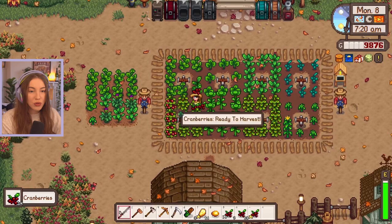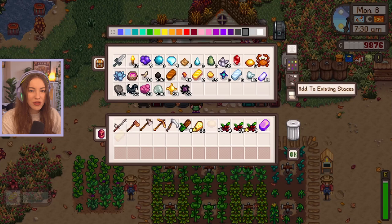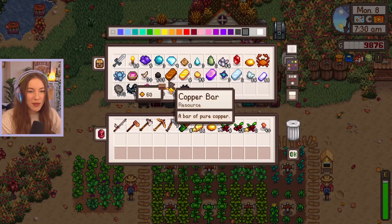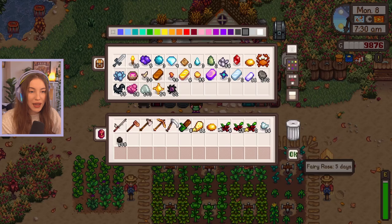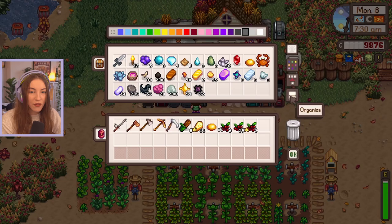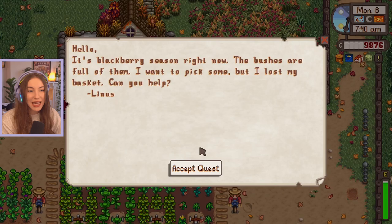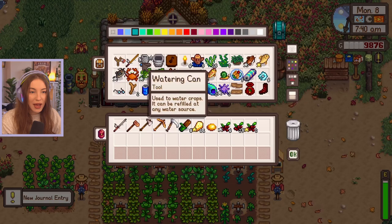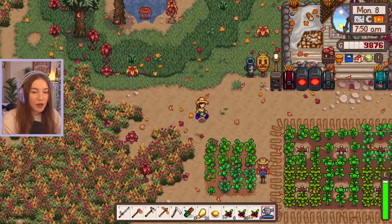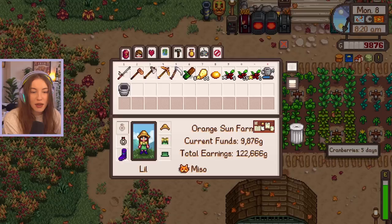In the last part we were trying to get a horse, and I think we might have enough money now that we've got these cranberries. We actually have an iridium bar - I don't remember getting iridium, that's super odd. We're gonna need five iron bars for the horse, so let's start smelting. We have two already, so we should have just about enough iron once these are done. Big goals for today: definitely try and get the horse, and I'd love to finish the fish tank bundle since we've got a rain day tomorrow - we can get the walleye and tiger trout.